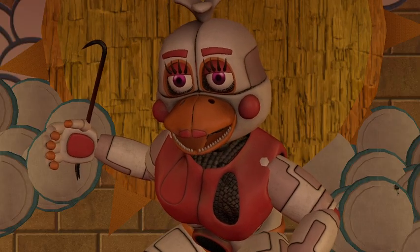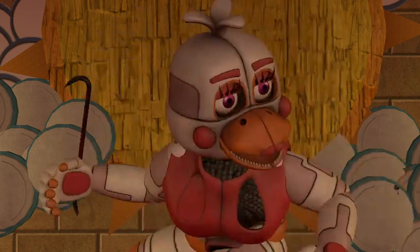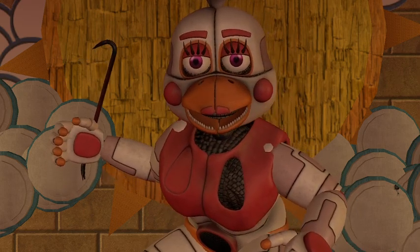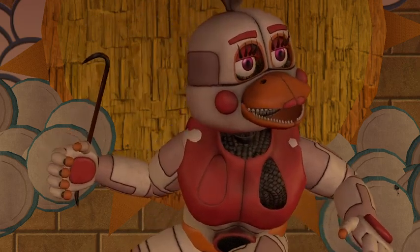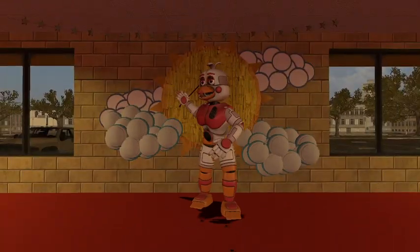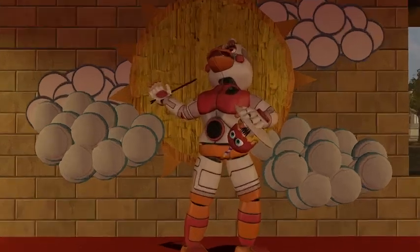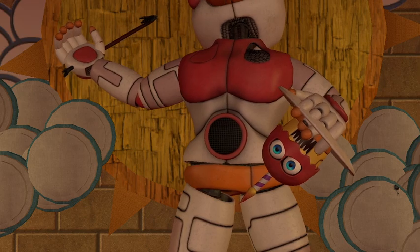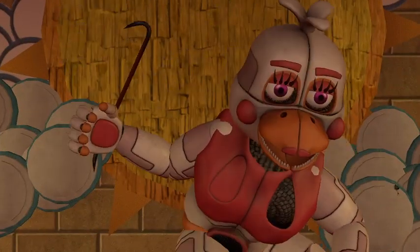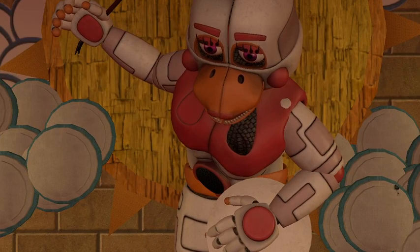Next is Funtime Chica. Do you really want me to review Funtime Chica? No one really likes Chica, but yeah, this is Funtime Chica. I'm surprised she even got in the game — I kind of wish she didn't because I feel like it was a missed opportunity for other characters. But whatever. Chica does have one body group: her cupcake. You can put on the cupcake, and her cupcake ends up upside down, which looks very goofy. That's really it for Chica.